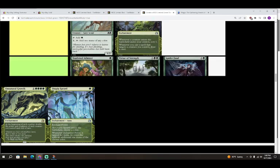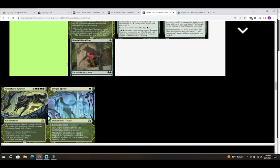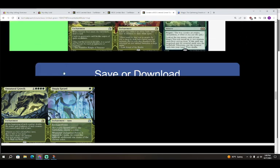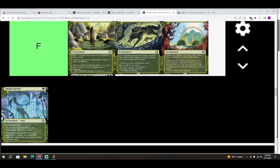Next is Unnatural Growth — colorless green green green for an enchantment. At the beginning of each combat, double the power and toughness of each creature you control until end of turn. This is also an F. I saw plenty of people play it in Innistrad: Midnight Hunt limited and those people lost a lot.